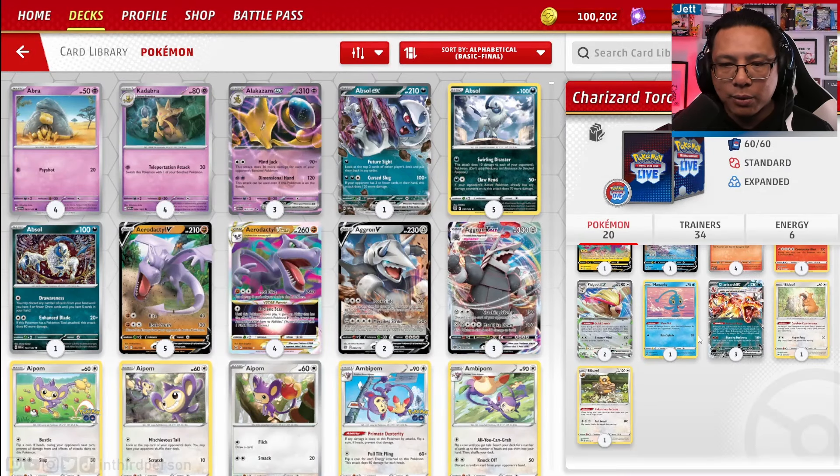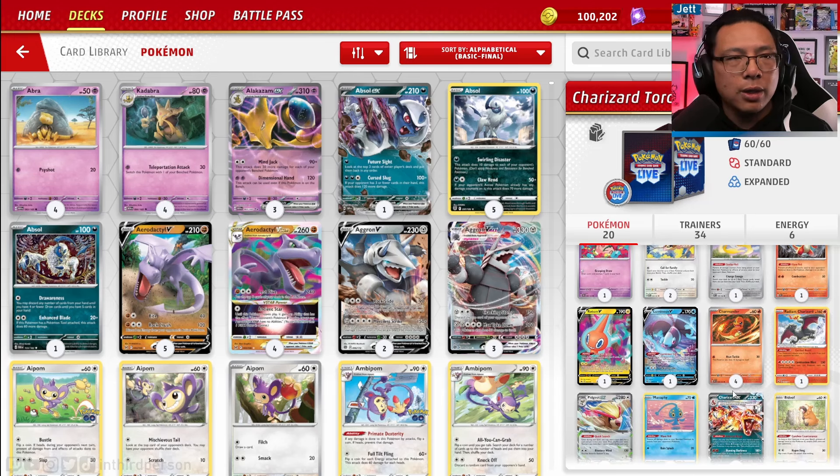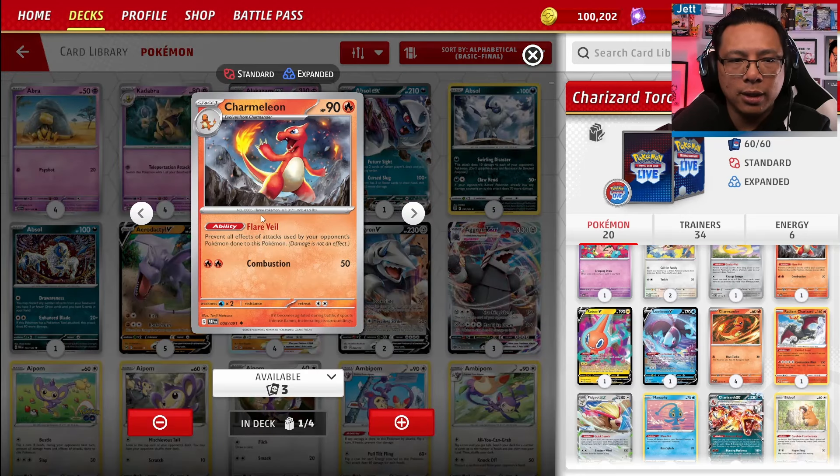Helping power this up, Tord's got a crazy list of cards. We've got the 4-1-3 line. Tord goes with the 60 HP Charmander — Heat Tackle for 1 fire for 30 damage, which is actually a pretty good number for a basic. You're going to knock out stuff like Flittle with that Charmander. We also have one copy of Charmeleon with Flare Veil, which prevents all effects of attacks used by your opponent's Pokemon done to this Pokemon, blocking Sabilize Lost Mine — but only on the Charmeleon.